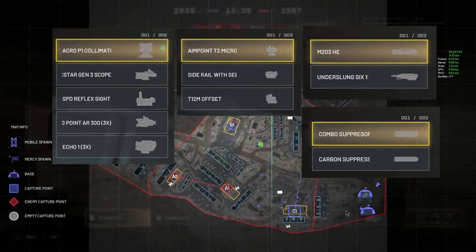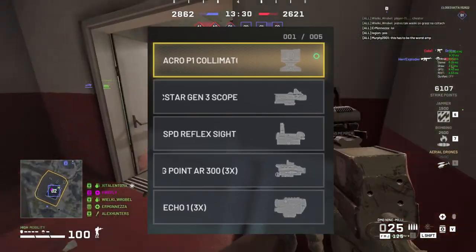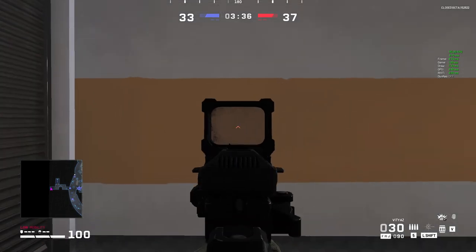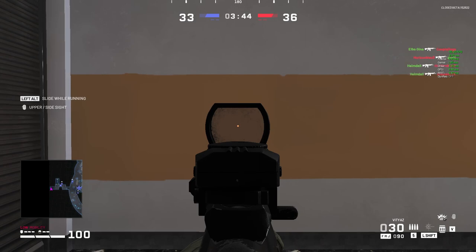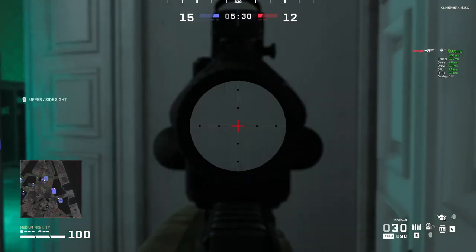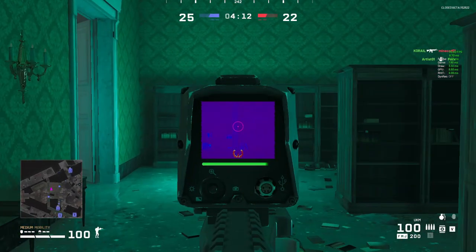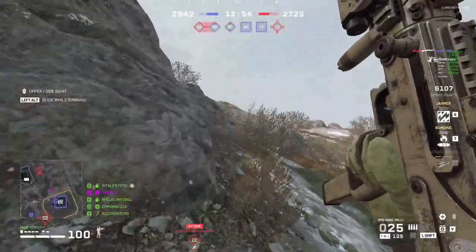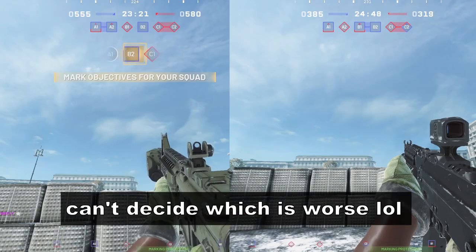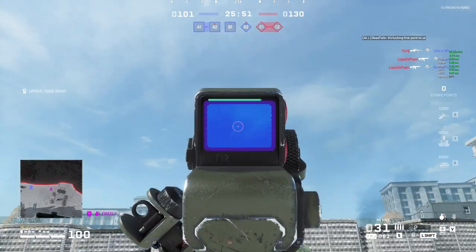Regarding the backpack attachments, I want to go through all of them because for how valuable they are, it really is worth doing. Starting with the primary slot, the first two unlocks are kind of meh, but as soon as you get to the SPD Reflex, that is top of class — on par with the best regular reflex sights like the Kemper sight or the Red Dot sight, but it doesn't take up an attachment slot. The spotting sight is also decent, not because of auto-spotting but because it is a good sight with clean crosshairs and a decent field of view. The 3x thermal sight at the very end is also quite good, but on anything other than sniper rifles you're probably better off with the T2M Offset, which offers less zoom but faster ADS. Speaking of secondary sights, again the first two are terrible, but the T2M Offset — the third unlock — is top of class.